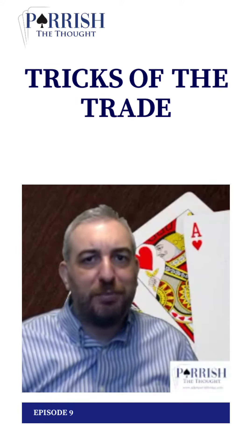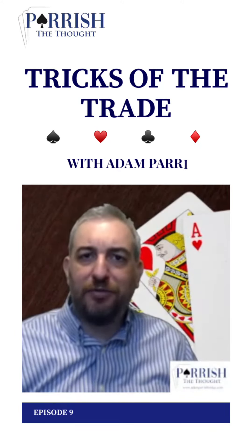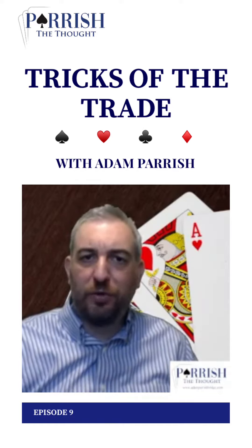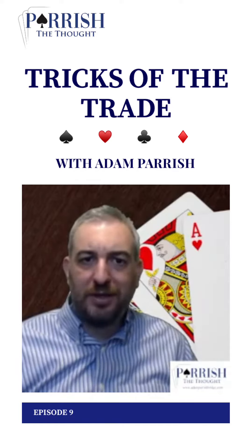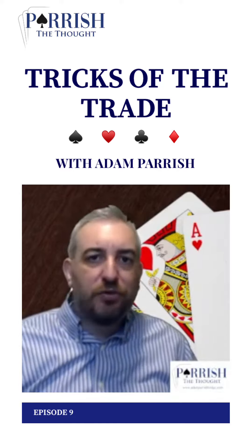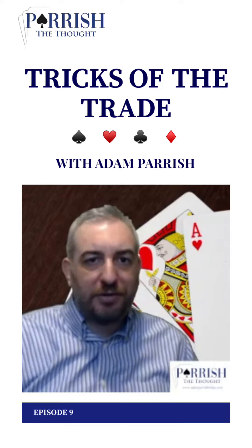Two, two, four, five shape can be a tricky hand for opener to handle. Two spades, two hearts, four diamonds, five clubs. Because your instinct says I'm opening clubs — I have a five card suit. But then if you try to rebid your diamonds, that's going to be a reverse.